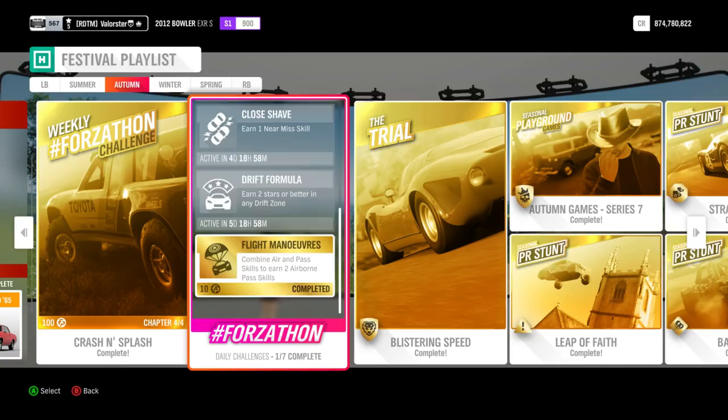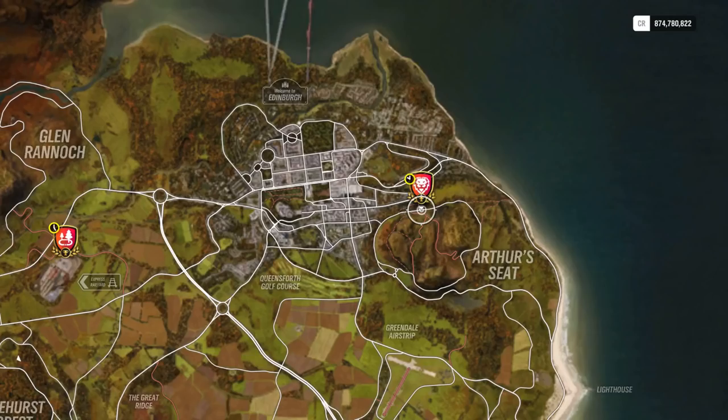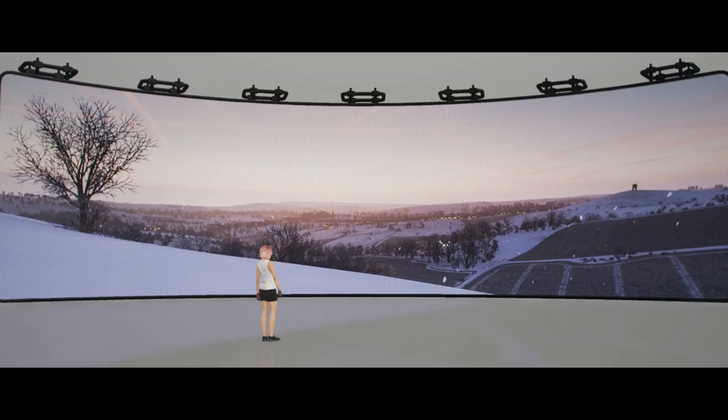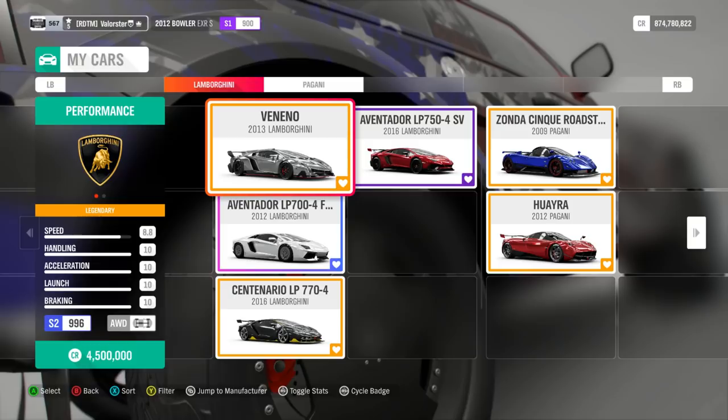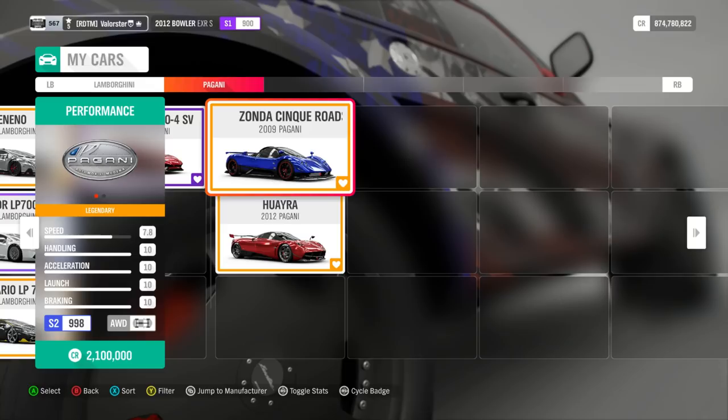That's it for the weekly challenges. The daily challenge I actually completed while doing those. For the Trail event, we need a hypercar at S2. The car I used was the Pagani Zonda 5 Roadster — a very good car that drives well on both dry and wet roads. I have a tune and design for it that you can download, and that's the car I used for this event.